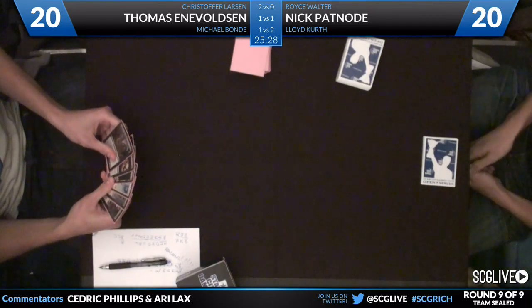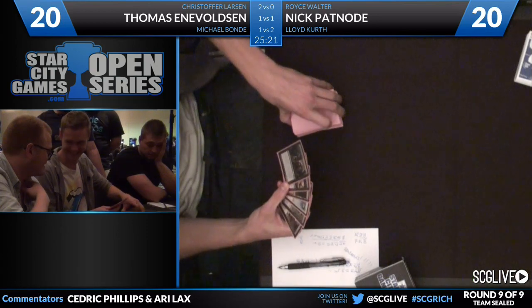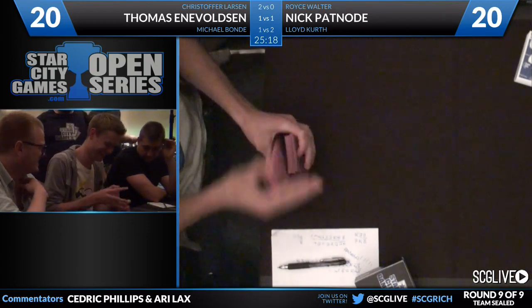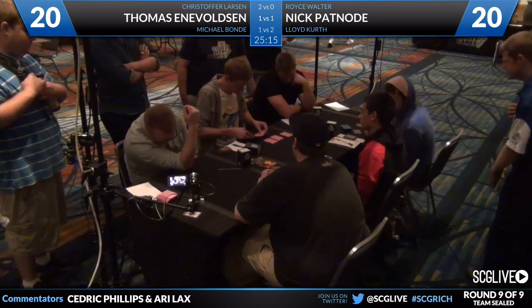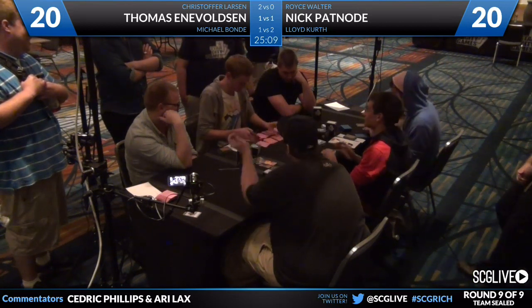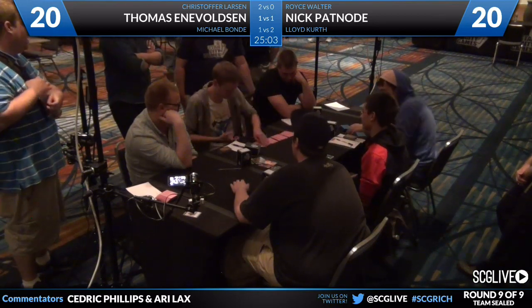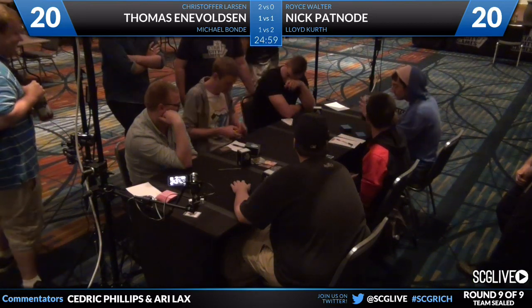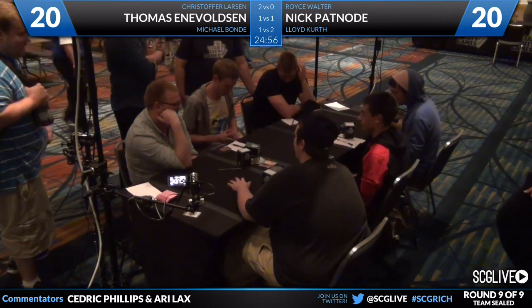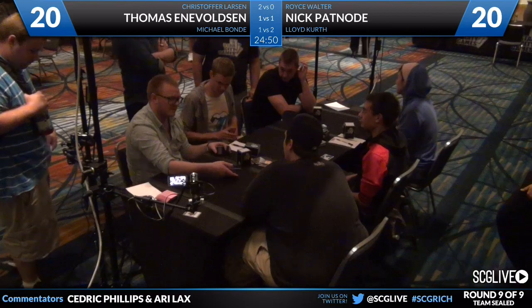It doesn't look like Voltson's hand is very good — looks like a five-card hand. You see a smile — Bond trying to convince him to keep. And another mulligan, so down to five he goes. Christopher Larson does not look very pleased at all. Kurtz is qualified but are Walter and Patnode qualified? That's a big question as well — there's actually a lot riding on this. It looks like a two-lander. There's a Plains and a Swamp — and there is a Young Pyromancer. Swamp drawn for the turn, passing the turn back.